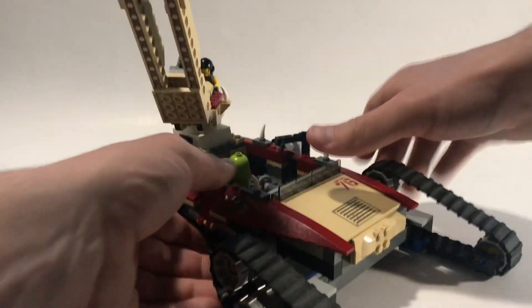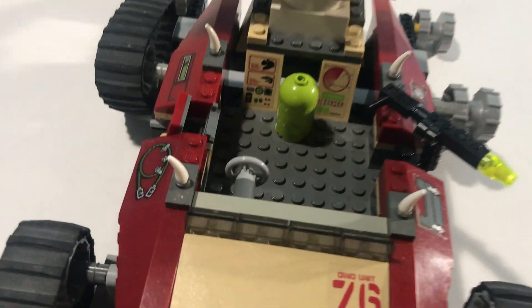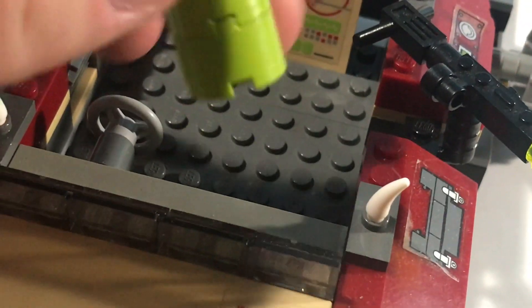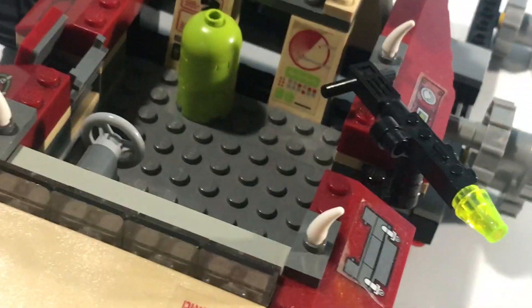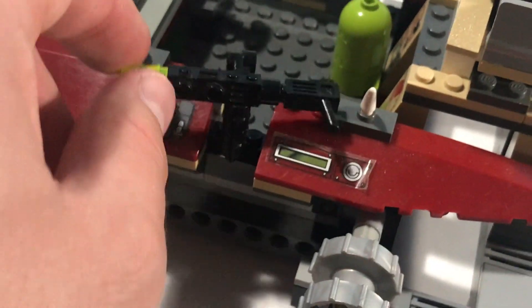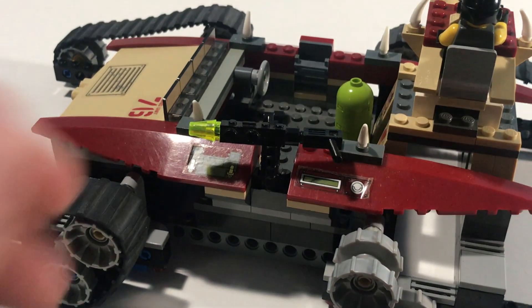We'll pop out the minifigures and take a look at the actual interior of the Iron Predator. You can see some more stickers back there, some very nice printed computer pieces. We've got some sort of propane tank — a nice cylindrical lime green yellowish piece — and a steering wheel up front.